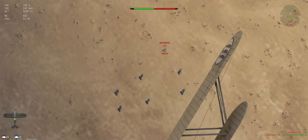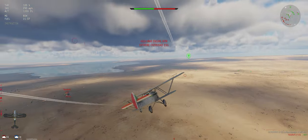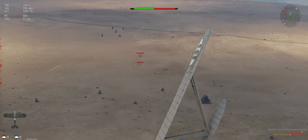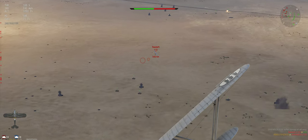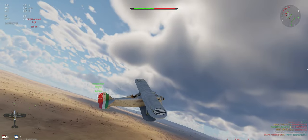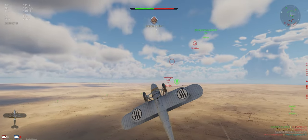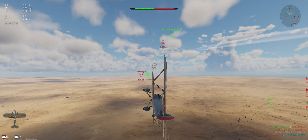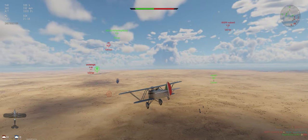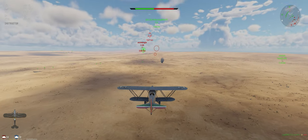I-15 — he could definitely out-turn us, but he is out of energy and landing, it looks like. Another I-15, slow on energy. He's down. Gotta go back after that I-16 that tried to jump us. Let's get our speed up a bit.